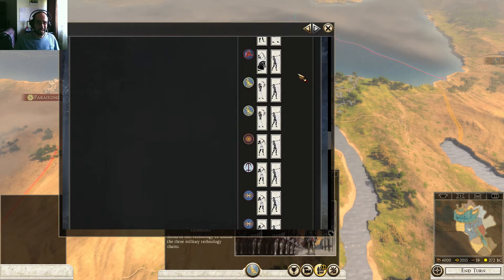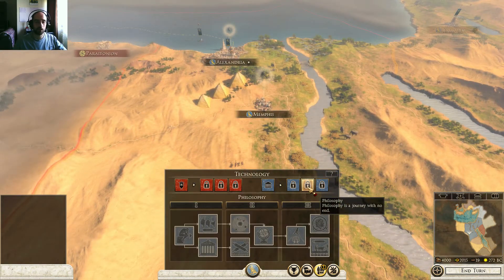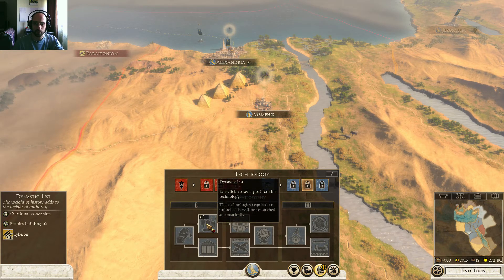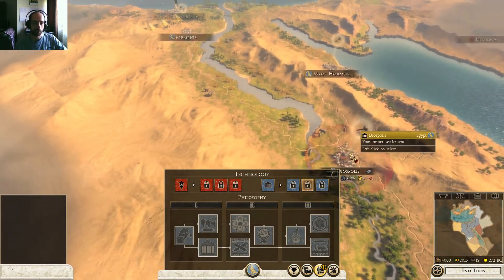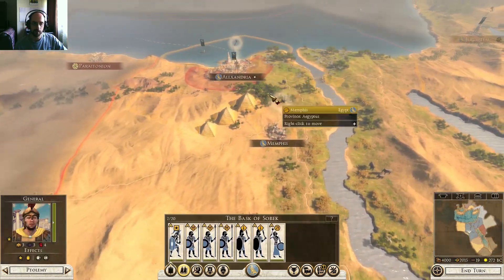I also have an Axemen unit — I'll show you in the battles. In terms of buildings, I also want to go straight forward into Lycaean — level 3 Lycaean right there. It's really fast: in 9 turns I can get all of these buildings, so that's a rush. We're going to go for a rush for it. Since we have the Aspolis with the iron there, it's good to get a level 1 armor and weapons, and that's exactly what we're going to do.